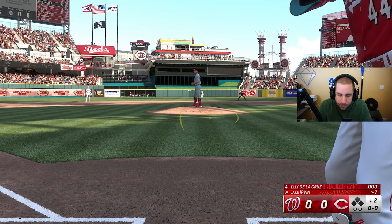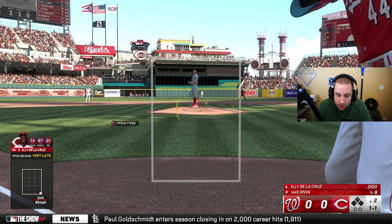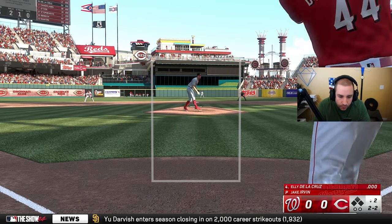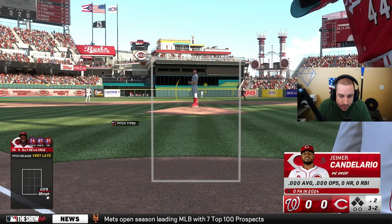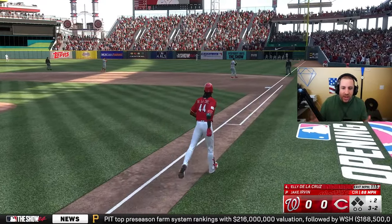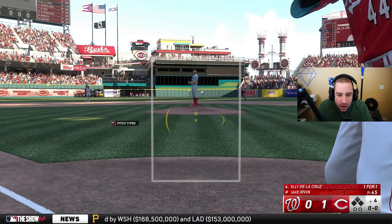Elly De La Cruz is up at bat in the bottom of the second. We take ball one, then ball two up in the sky — can't even see that pitch. Two and one, then two and two. I've not played Legend at all so this should be very interesting. Our first at-bat of the season with Elly De La Cruz on Legend difficulty is a perfect moonshot — 115 off the bat. What a debut on Legend difficulty!